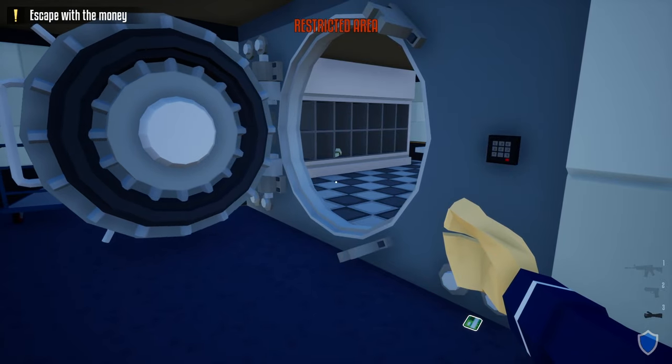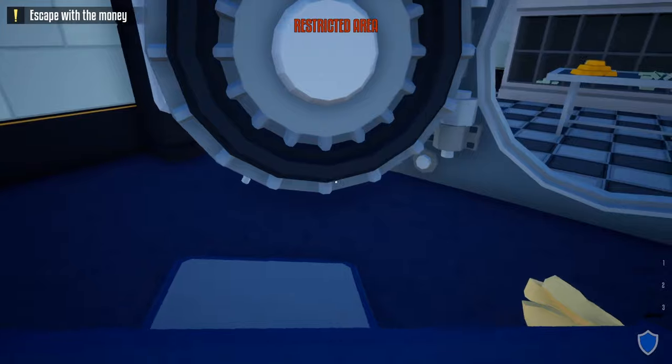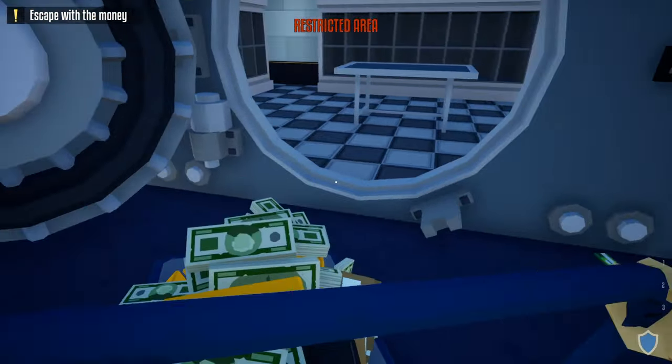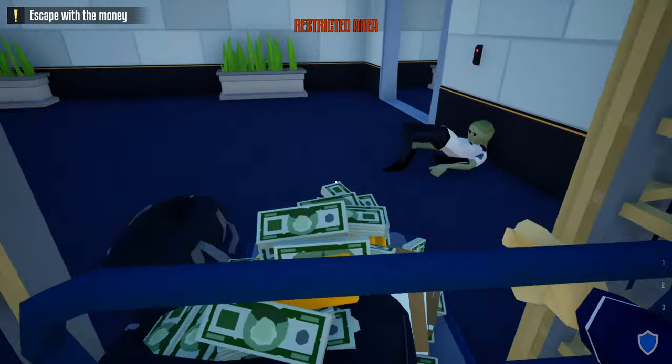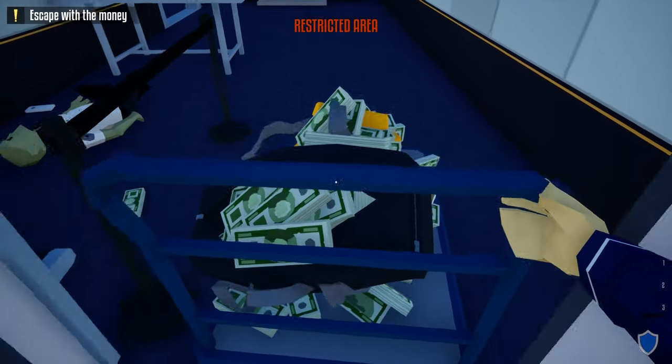Scan the vault — and just like that we have access to the vault area. We shouldn't have to worry about any guards or cameras throughout the rest of the heist. Now all we've got to do is grab one of these loot carts and loot up. Once we loot the entire vault and have it on one cart, we're going to take the cart, head out the vault door, go out the cell door, take a right, and go backwards through the metal detector.